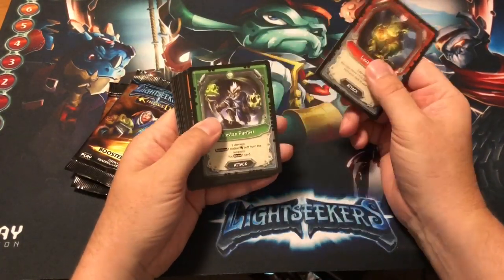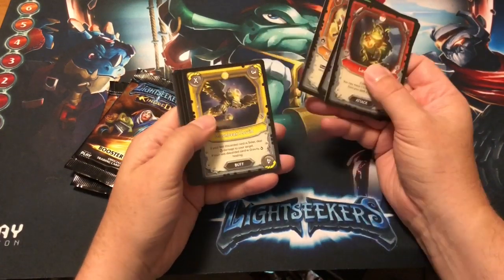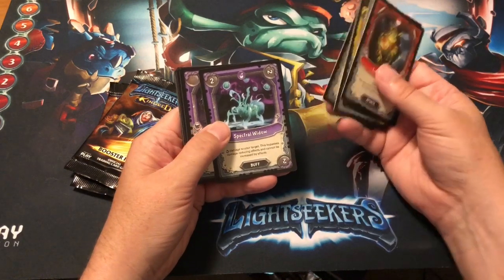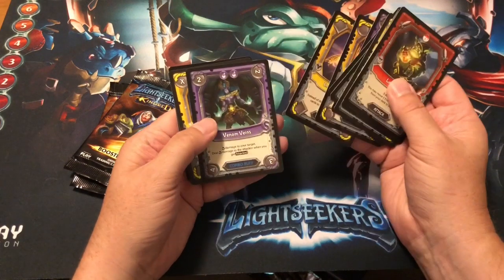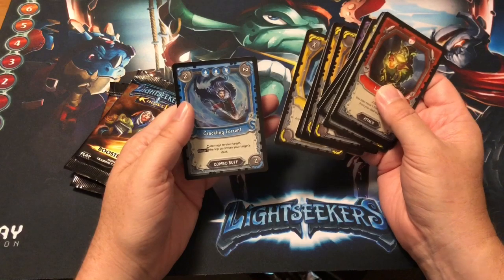More lava tamer action: Telestrian Purifier, Malfunctioning Sentry, Moonbeak Corvid, Spine Back Stockjaw, Spectral Widow, Umbron Terror Guard, Snow Cast Seer, Energy Hoarder, Venom Veins, Battle Priestess — the rare — and a foil Crackling Torrent.